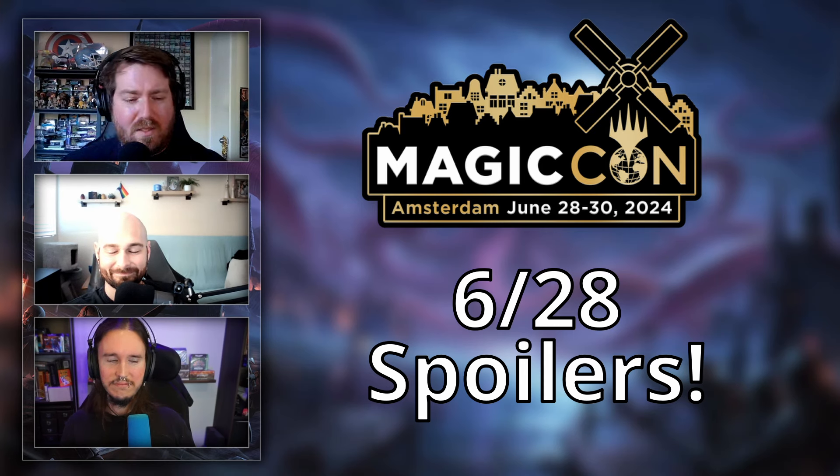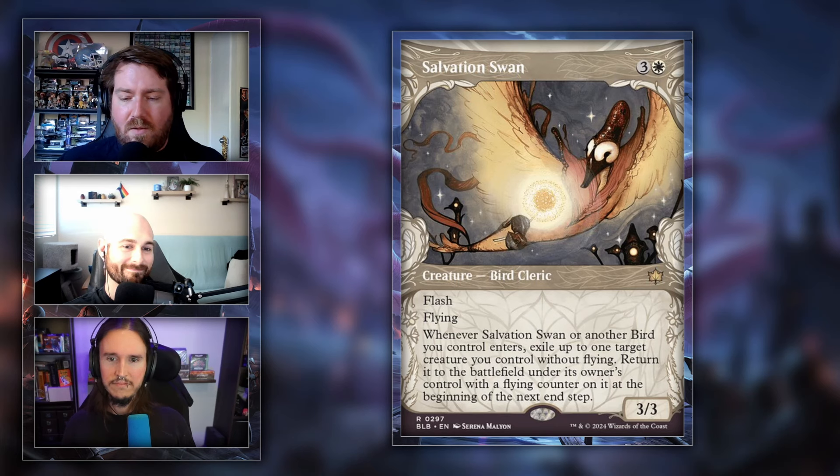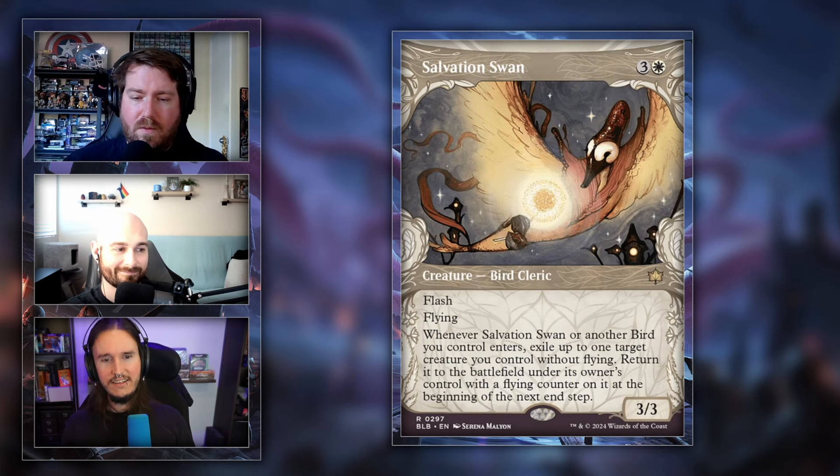Starting with Bloomboro, which comes out August 2nd. The first card is Salvation Swan — three and a white for a 3/3 creature, Bird Cleric. It has flash and flying, and says when it or another bird you control enters, exile up to one target creature you control without flying, then return it to the battlefield under its owner's control with a flying counter on it at the beginning of the next end step. They're only showing this one rare from Bloomboro.